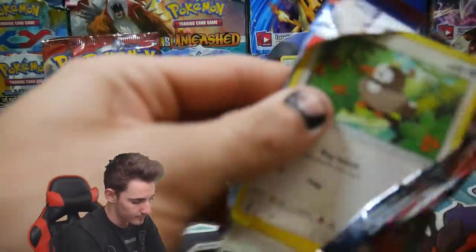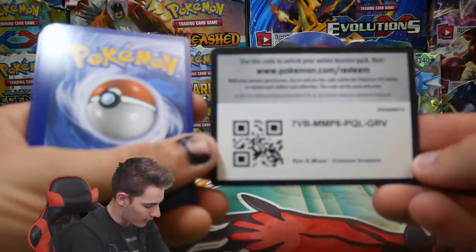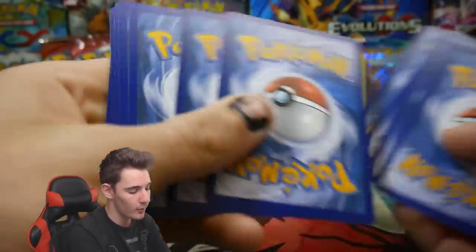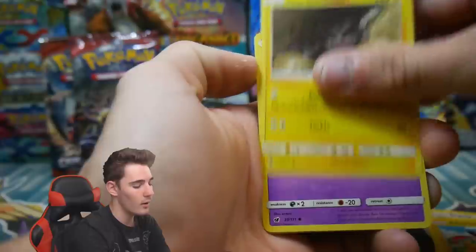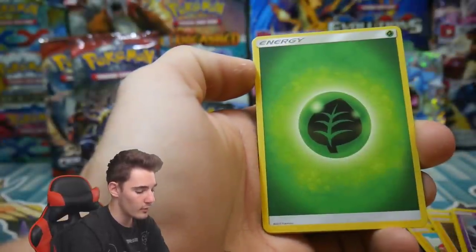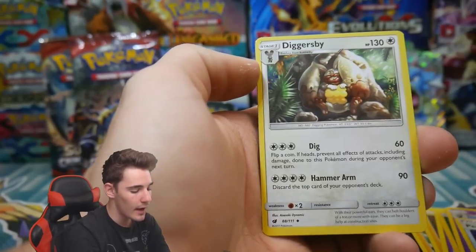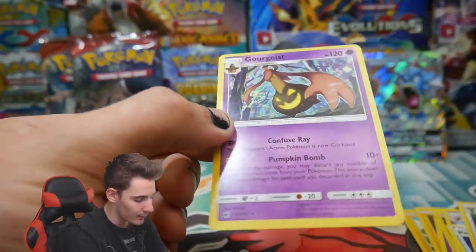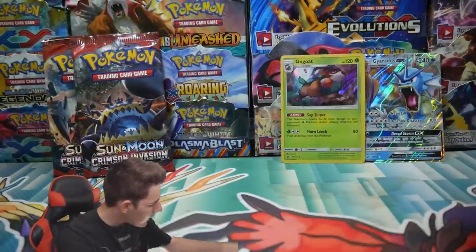Our last Celesteela pack. There is a code card — you guys can redeem them. We have a Starly, a Skiddo, a Pikachu, an Alolan Geodude, Mr. Mime, an Energy, a Grumpig, a Diggersby, a Reverse Holo, and a Gourgeist Regular Rare — just the old Regular Rare.